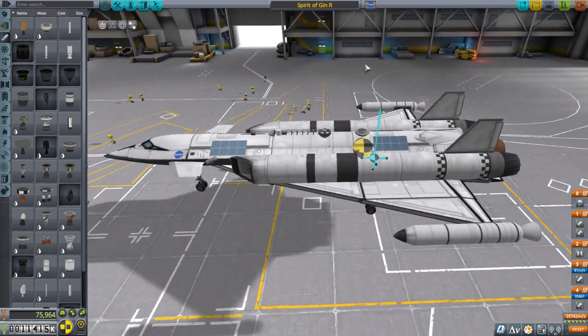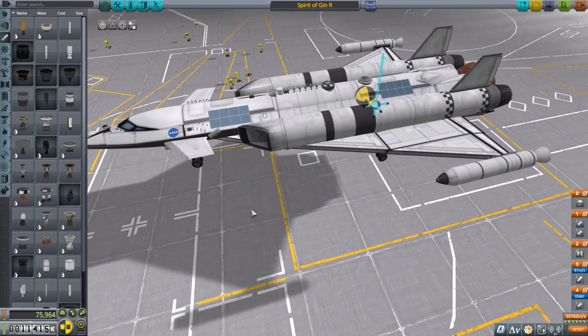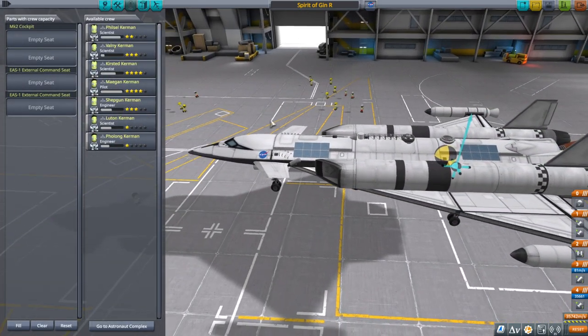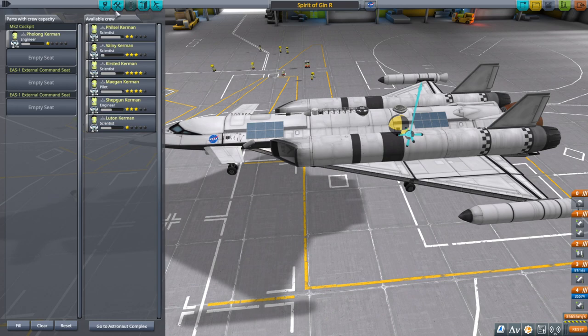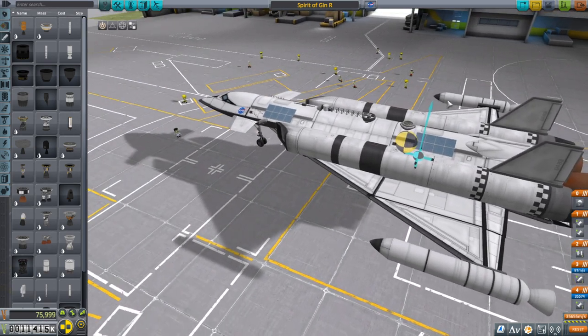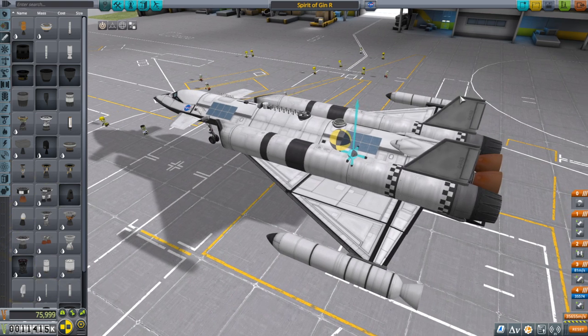We have a docking port there, just a small one, and we will be relying on ISRU to refill this so it can continue on its way. There is a probe core in the bay to control this uncrewed. However, I think we'll risk Flong right off, and if Flong gets into trouble we'll just use the parachute. I haven't done a whole lot of flying things in 1.11, so this is going to be interesting. Let's just go for it - I'm in an adventurous mood.